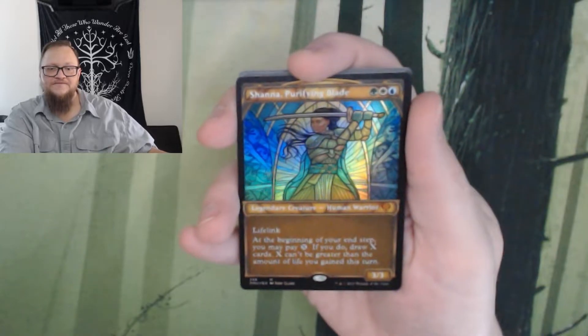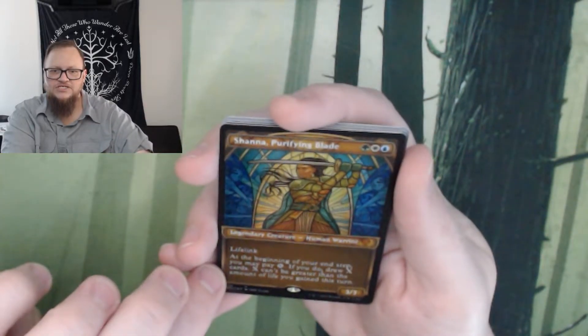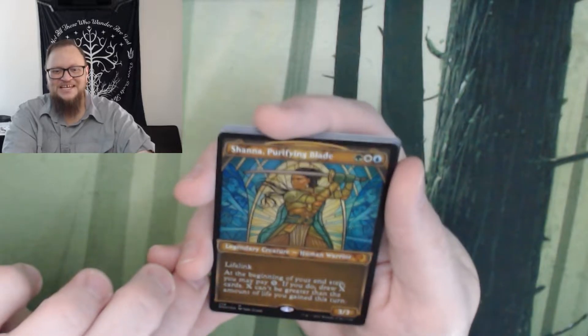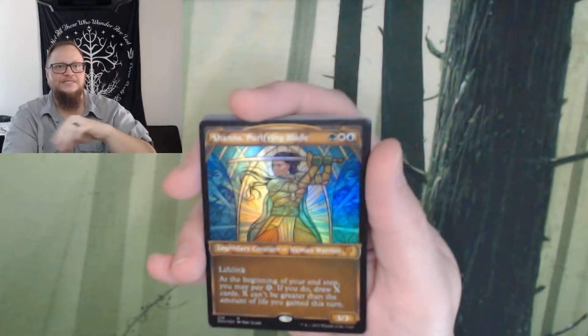All right, so we have Shanna. All right, so Mythic Foil Etched Mythic Showcase. I should be getting more excited about that, right? It's a Mythic. Textured Foil, sorry — I think these ones in the front are the Textured Foil ones.